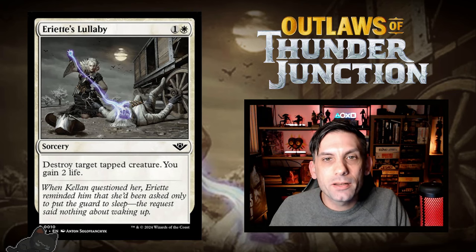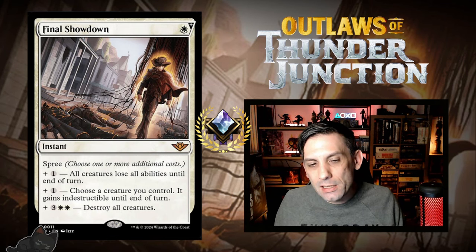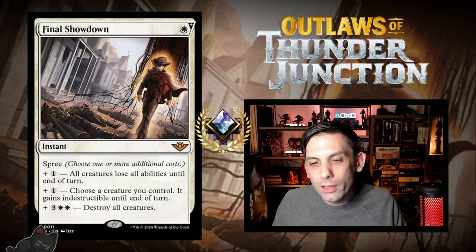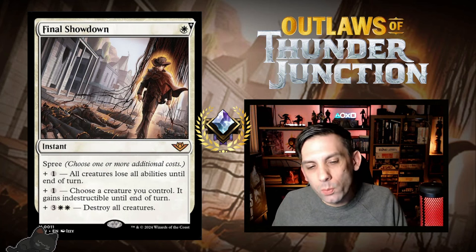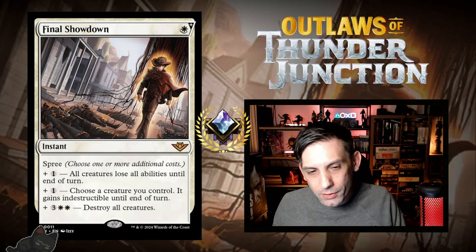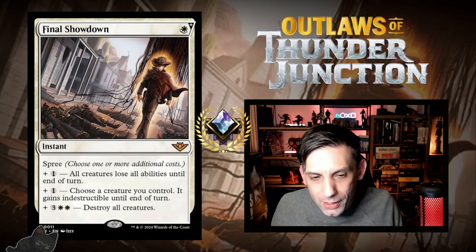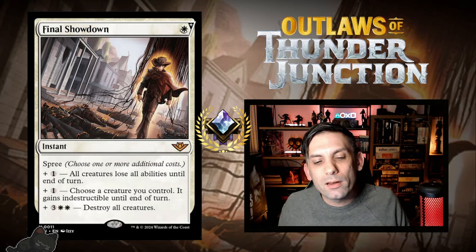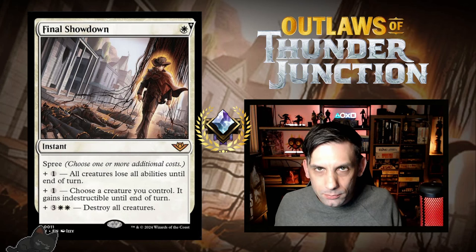Next up we have Final Showdown — this is my runner-up for best card in white. One white mana for an instant with spree. For an extra one mana, all creatures lose all abilities until end of turn — situationally important. For an extra one mana, choose a creature you control; it gains indestructible until end of turn. So for just two mana total you can save your creature as a combat trick or in response to removal. But the meat and potatoes is for an extra two white and three — destroy all creatures. Six mana, instant speed, Wrath of God. Full stop.